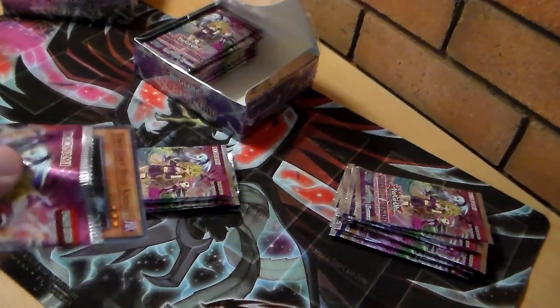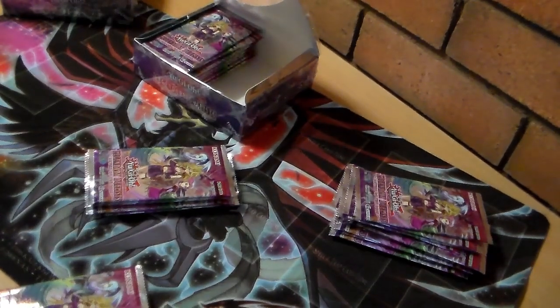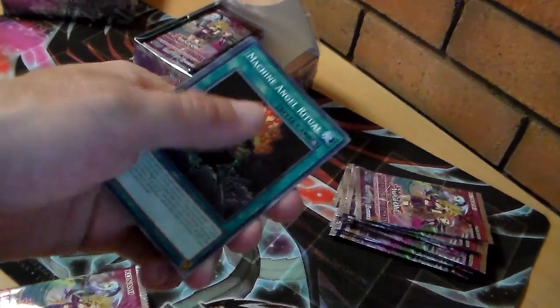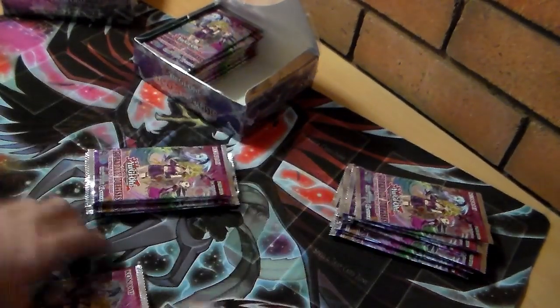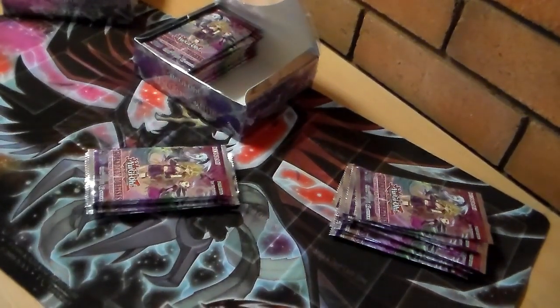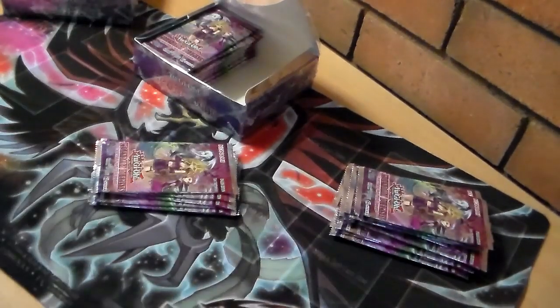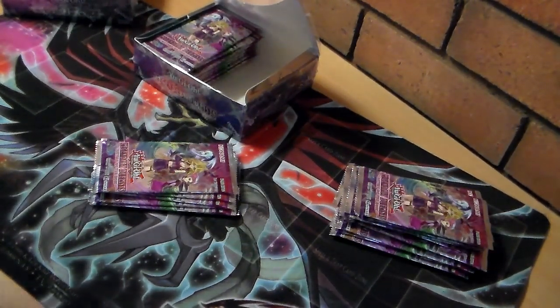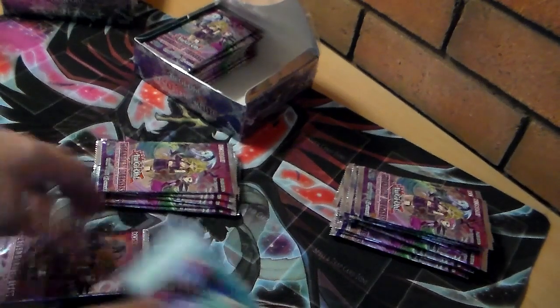I should mention that the mat I'm using is the Shining Darkness sneak peek mat. Twilight Rose, Hunting Ground, Angel Ritual, Egotist, Gustav Max — nothing special on this pack but still nice cards, not a total break. Mark of Rose, Ruffian, Signal Red, Kaleido, Megadistant Machine Angel — that was an okay pack.